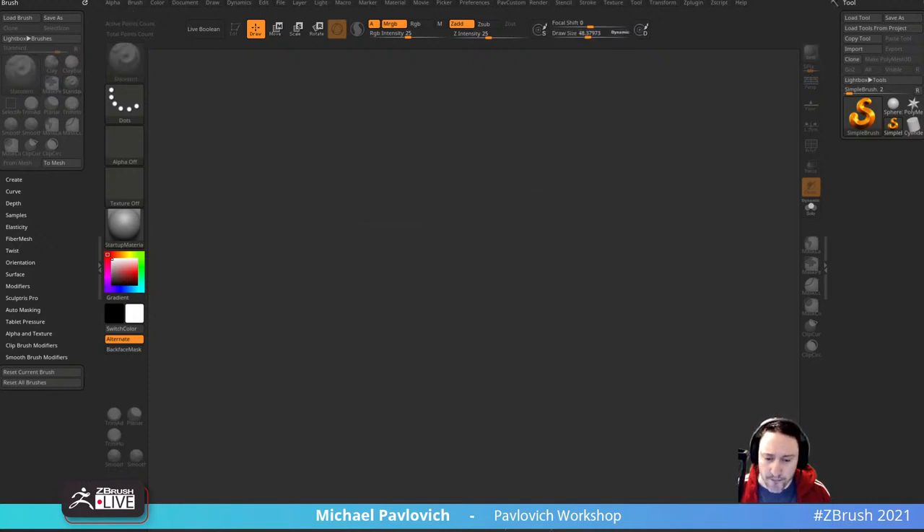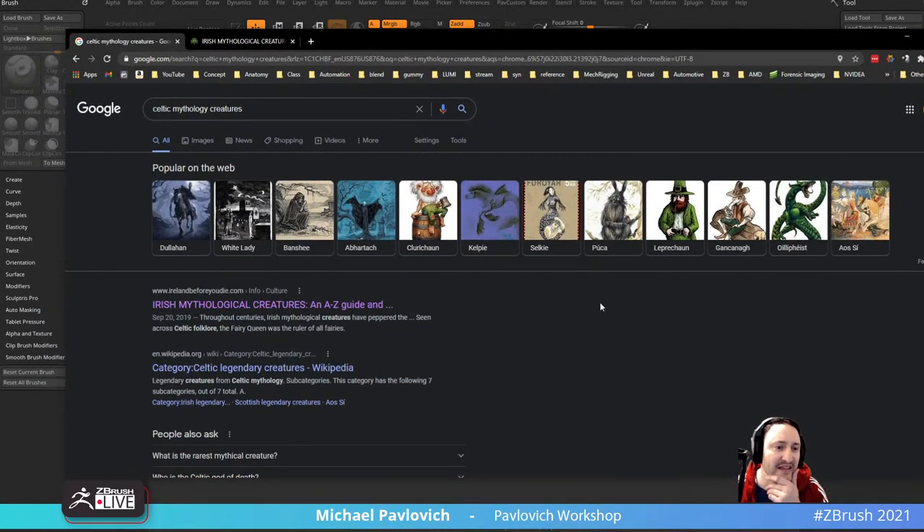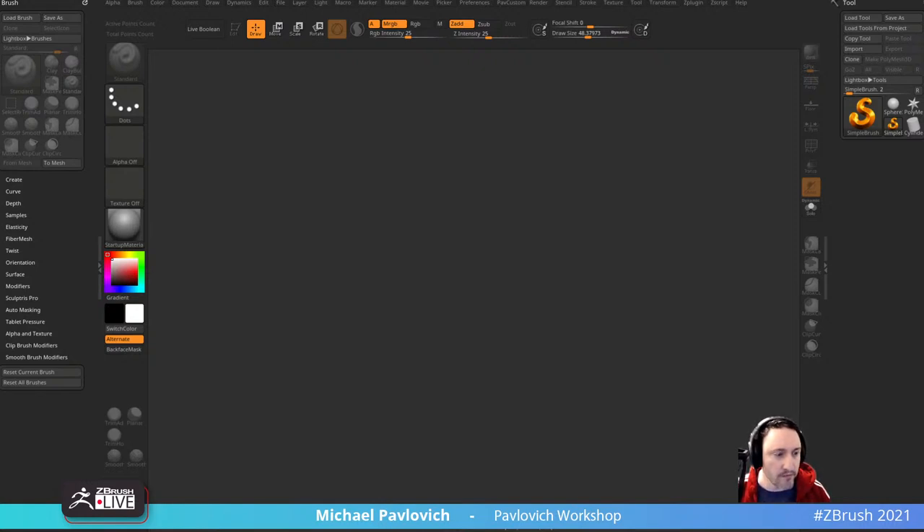We got ZBrush here. We can do some mythological creatures this month — that might be kind of neat. Let's see if I can actually finish something instead of what I did last month. White lady, Kelpie — ooh, that might be kind of fun. So let me go ahead and pull up my usual sources here: YouTube playlist, ArtStation page, my profile, and also ZBrush 2021.6 right here.